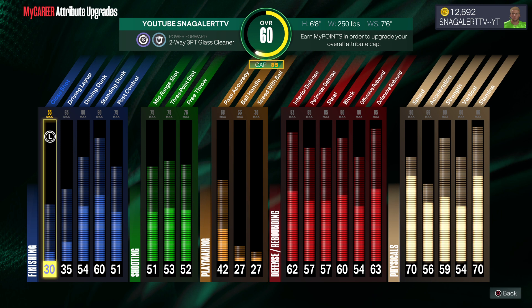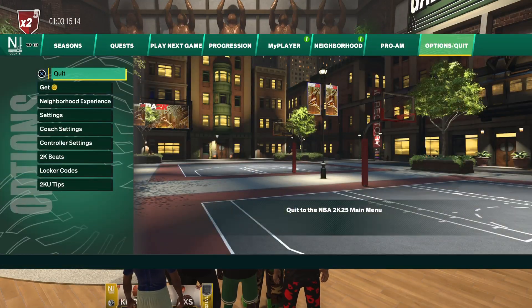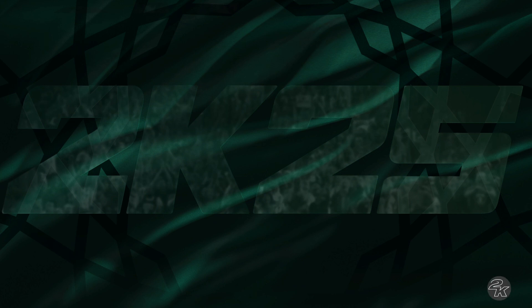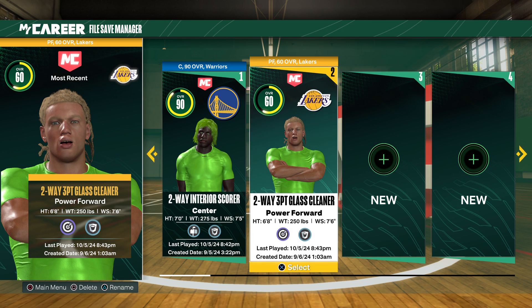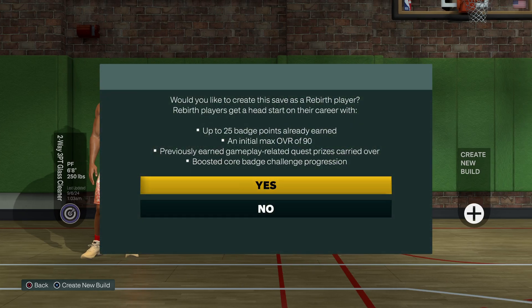I got to make another build. I'm going to take a screenshot of my build — 6'8", 250, 7'6" — and then delete it and make another one to get my rebirth badges. As you can see, it says up to 95 badge points already earned. You get 25 extra badge points because you got a rebirth and maxed out at 90 overall.